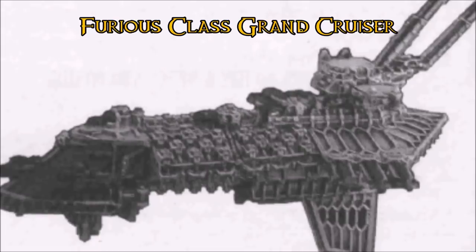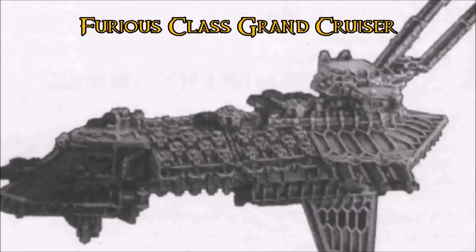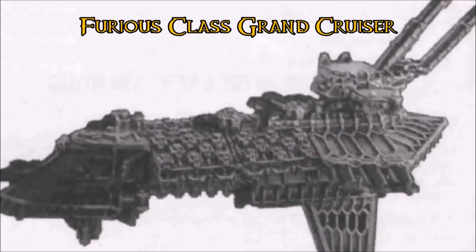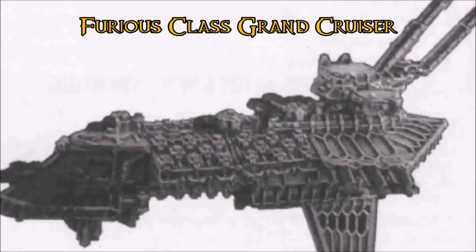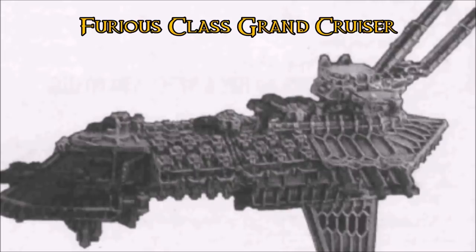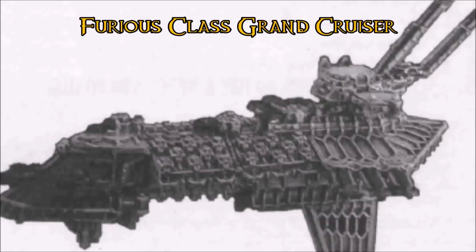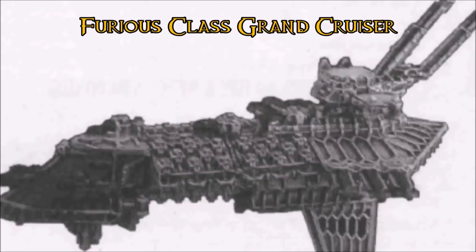Many Furious class Battle Grand Cruisers are still in service to Chaos, and the ones of note are not those destroyed but those that consistently win battles two or three times outnumbered. Measuring the ship, they have some of the thickest armor plating seen yet — 2.1 meters using 3D modeling, almost as much as a squat land train. They're also incredibly light on crew, indicating 112,000 crew — one of the Grand Cruiser designs that requires the fewest number of people to operate, even smaller than some newer Battle Cruiser designs.